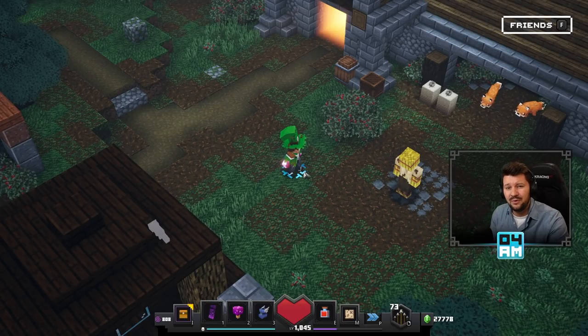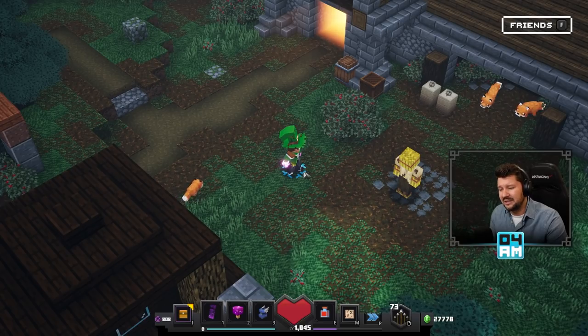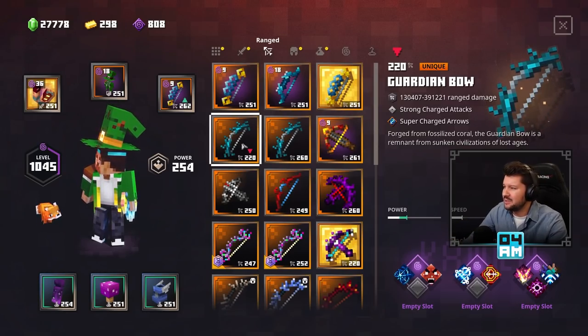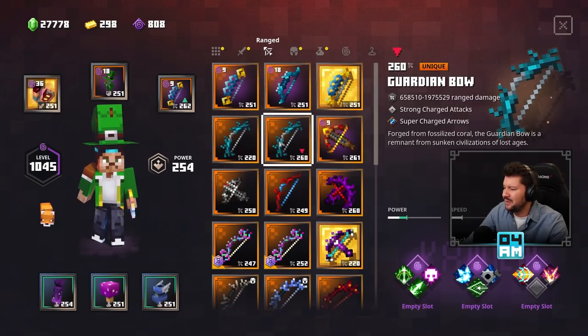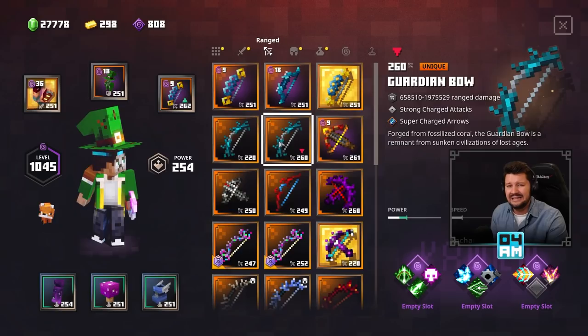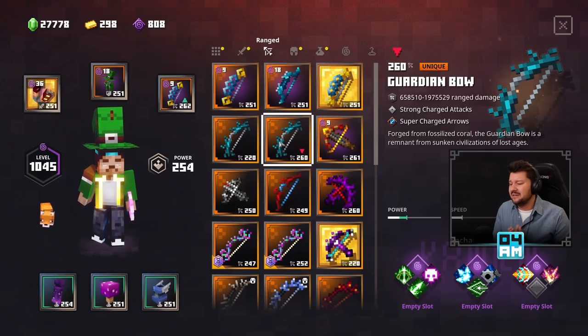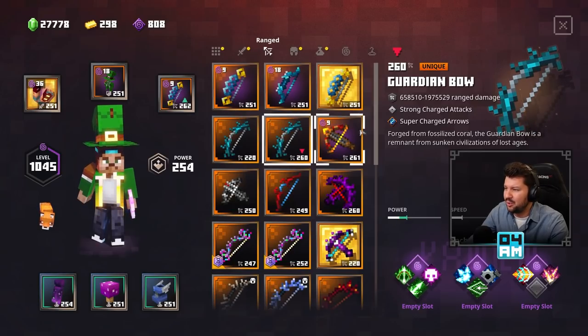So what should you focus on right now? If you want to farm for the best items in the game, I think the answer is pretty simple. Because if we have a look at the power level differences — a Guardian Bow of 220 deals 130,000 damage and goes all the way to almost 400,000. But this bad boy right here almost deals 2 million damage on a charged shot. You can definitely tell that the power level impacts the performance of weapons and armor greatly. And armor, guys, this is also very important.